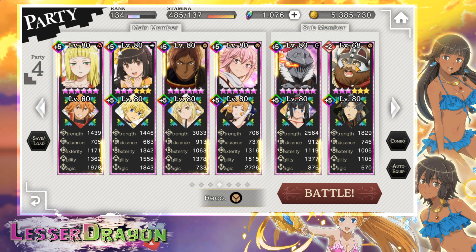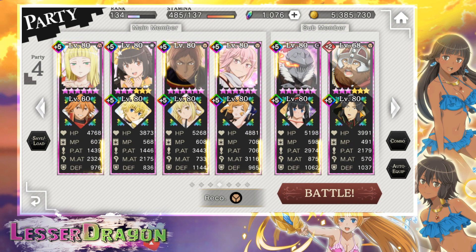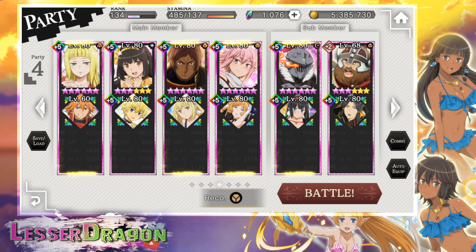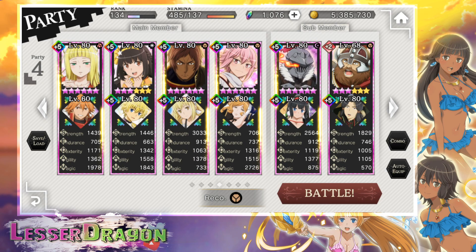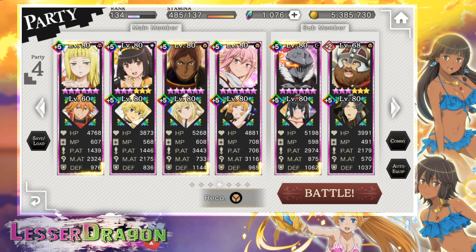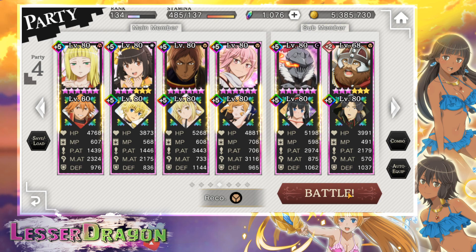On Gareth I have Take, because Take gives a 20% strength buff and has the second highest base strength stat. Anyway, let's just get into the game.